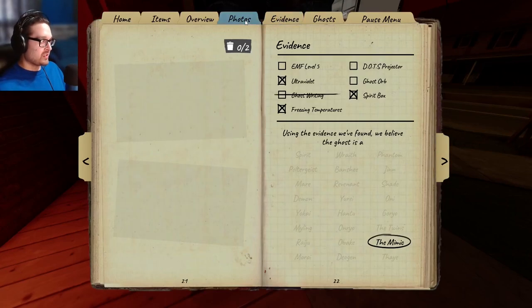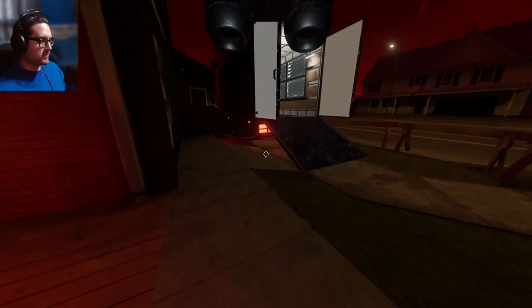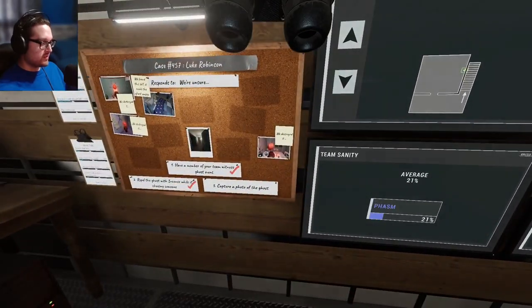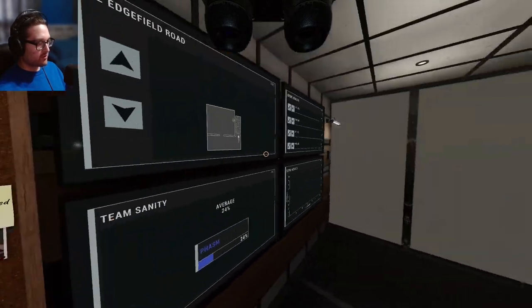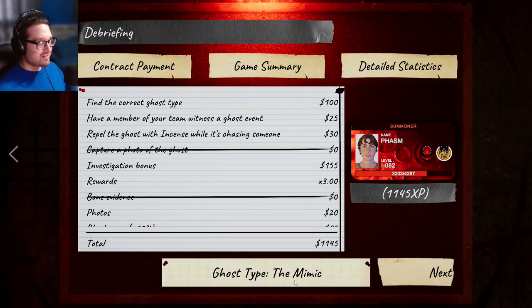I'm not worried about the last one - it's only going to be like one point. So we got some photos. We only got three photos and we have two objectives - not a completely full game but should be enough that it's worth getting out of here alive and getting the Blood Moon points. Was I going to be right for once? Yeah - Mimic! It was kind of obvious but getting the spirit box - that's another thing.